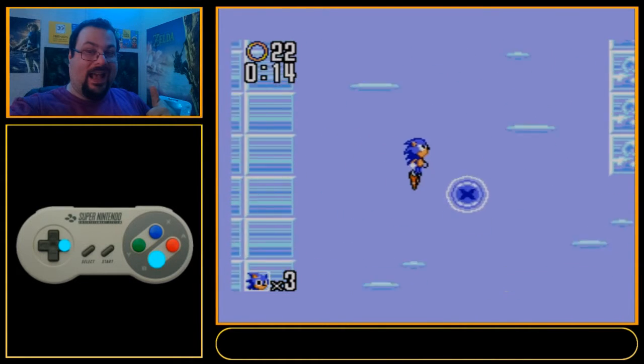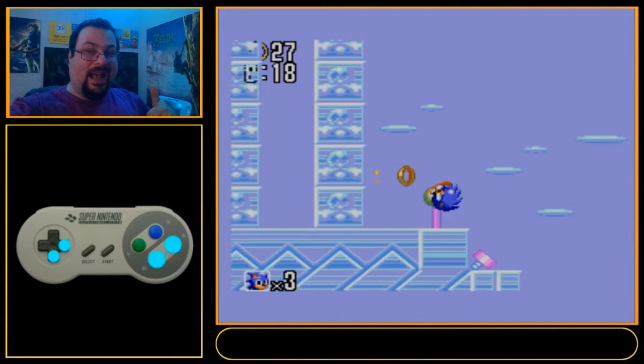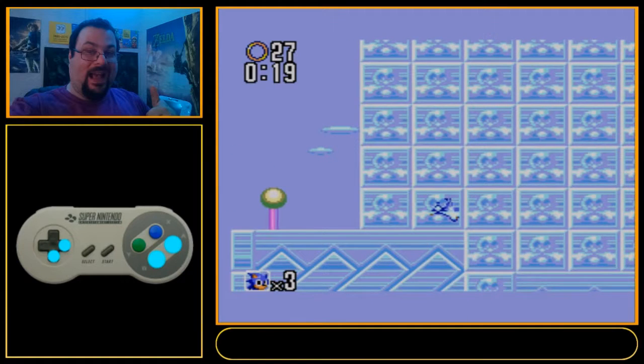I go around the pinwheel twice, same for this one, before launching myself up here. I do a small jump ideally. I want to land exactly as I did here, rolling behind this tile wall, or whatever you want to call it.